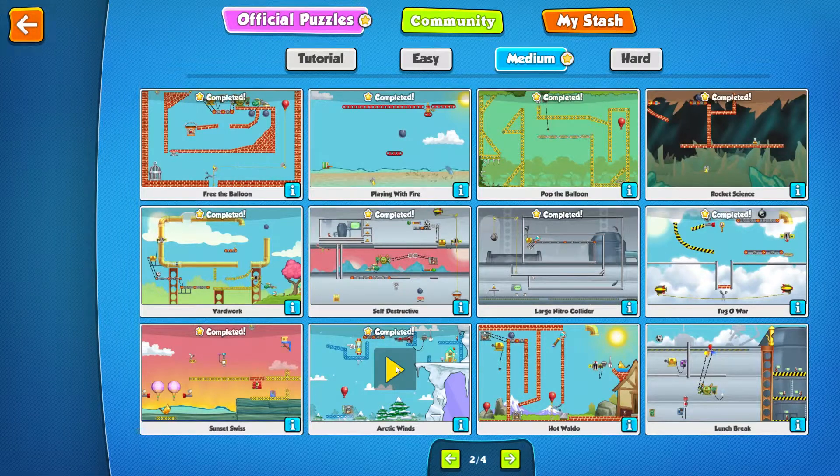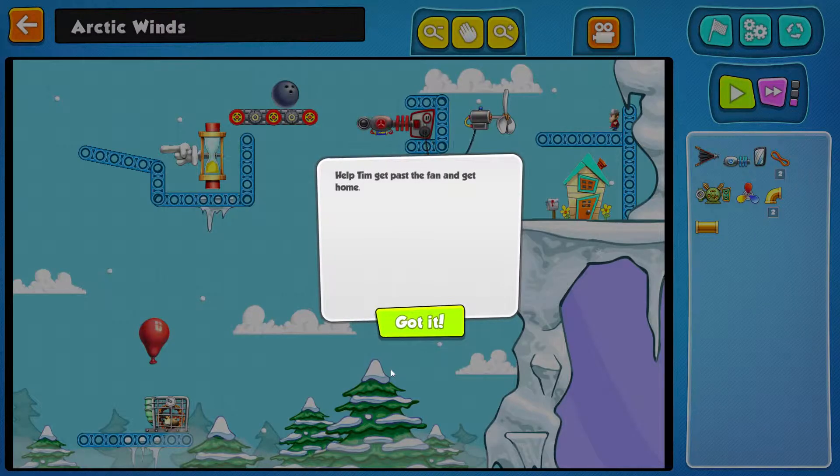Hello and welcome back guys to the Contraption Maker walkthrough. The next medium level we're gonna look at is Arctic Winds. The objective is to help Tim get past the fan and get home.